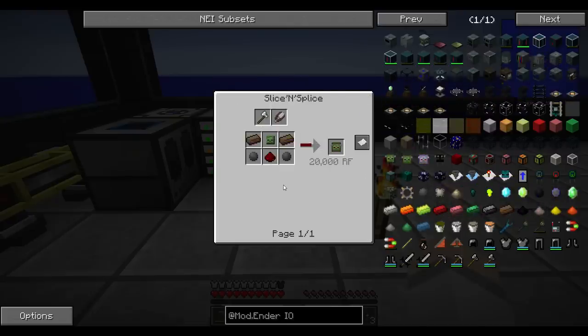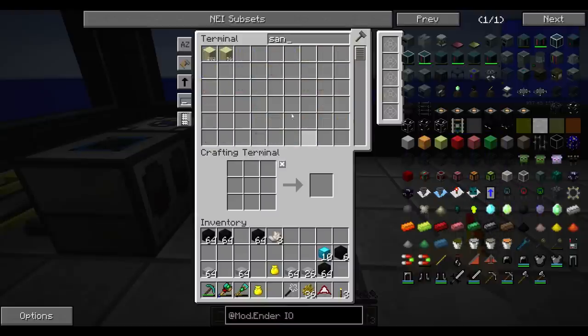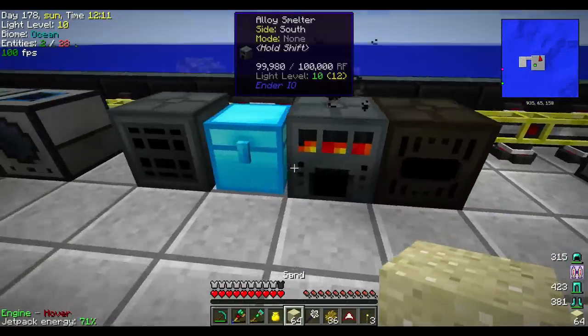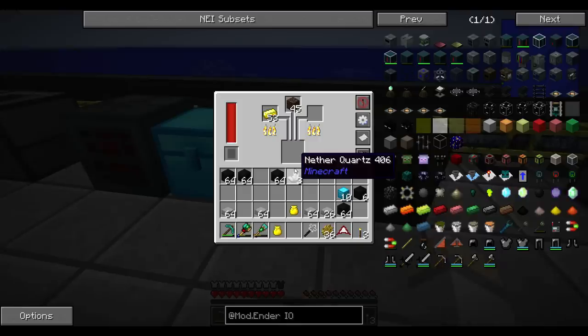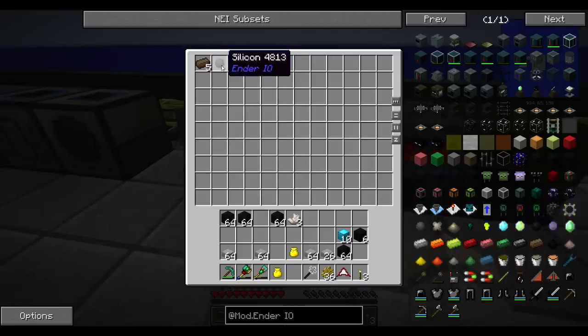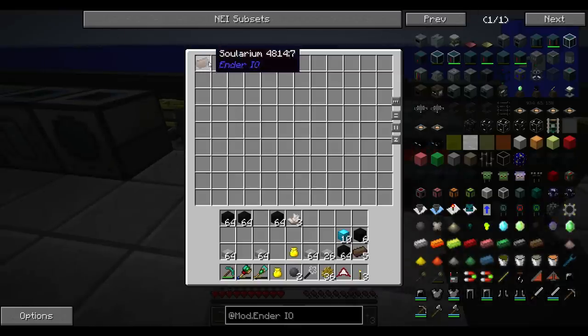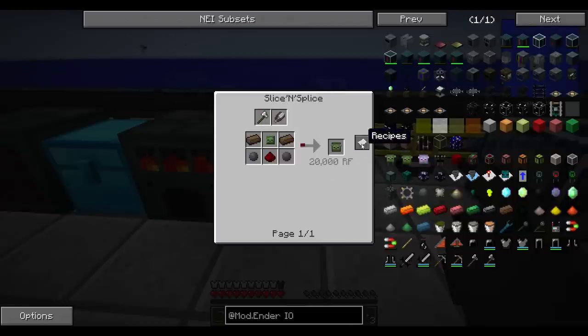Here we go. We needed to make this zombie head, so we're going to have to make more of this. And silicone - we processed all our silicone. That's all right, we can make more. Silicone's made in this, so there we go. I don't know if we'll need more of this over time, but I guess it can't hurt.